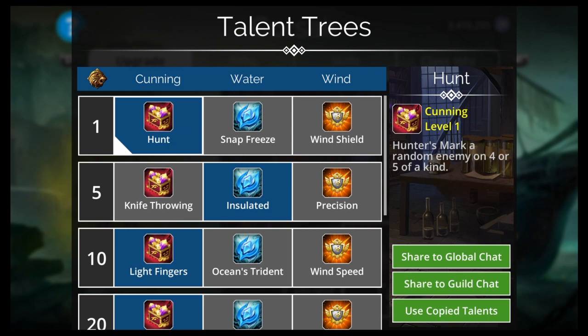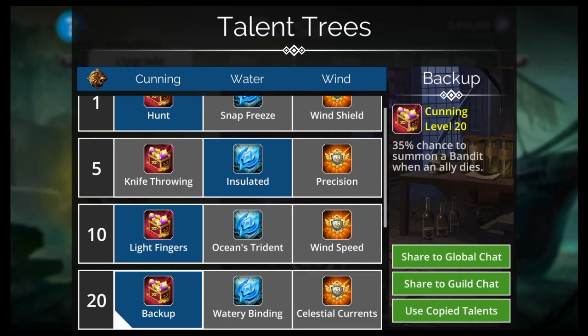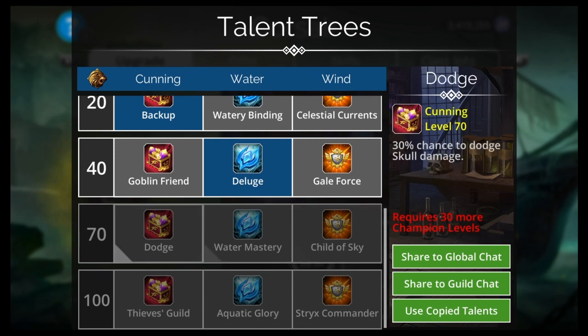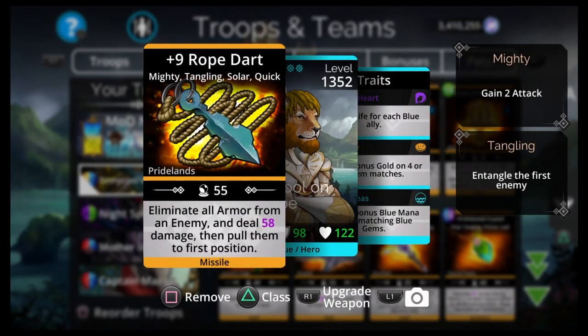For talent trees: Hunt — we were doing a ton of skull damage, roping to the front then doing skull hits. Immunity to frozen so we can't get frozen. Light Fingers, backup summon a bandit if we die, and Deluge — submerge a random ally on four or five gem matches. Further down I'd pick Dodge or Water Mastery, probably Dodge since we're in the first slot, and Thieves Guild since we're all rogues — all rogues gain one magic on four or five of a kind, which is pretty good given all our extra turns from Night Spider.